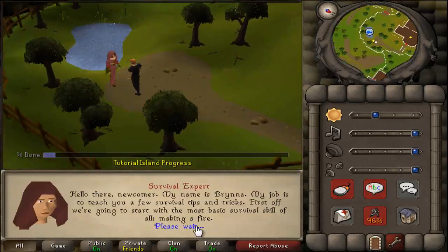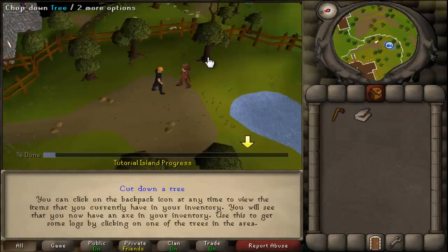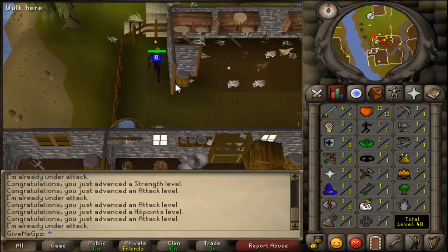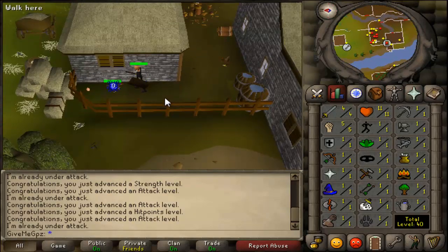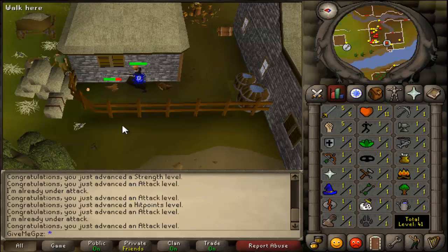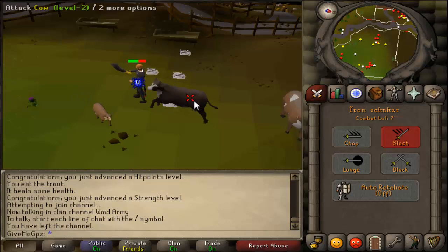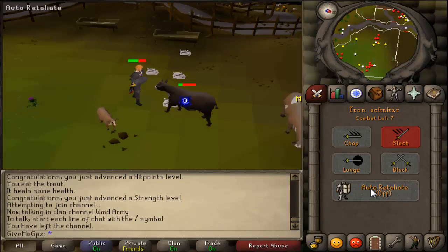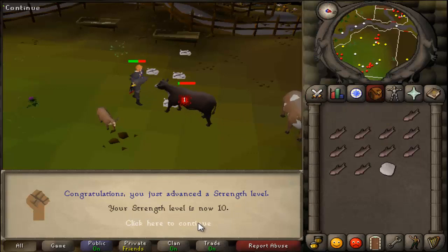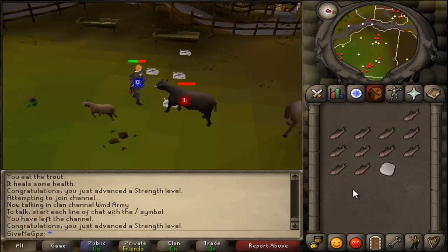I made quite a lot of progress. I started training attack and strength to five on chickens just so I'd get a bit of hit points XP for some quests I was going to do down the line. As you can see, I've got five attack, five strength, and eleven hit points. I thought eleven hit points wasn't really going to be sufficient, so I trained a bit more at cows and got strength to level ten, giving me twelve hit points.